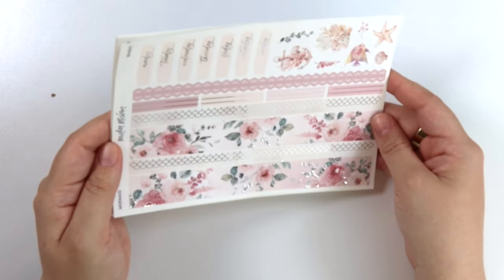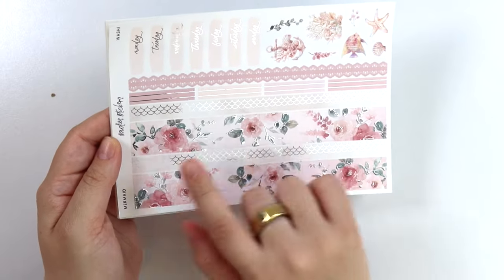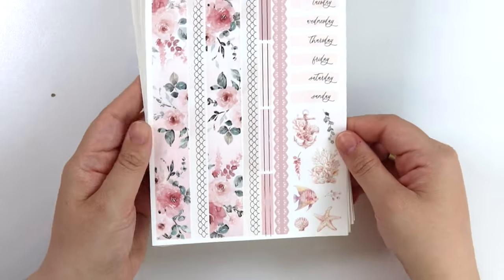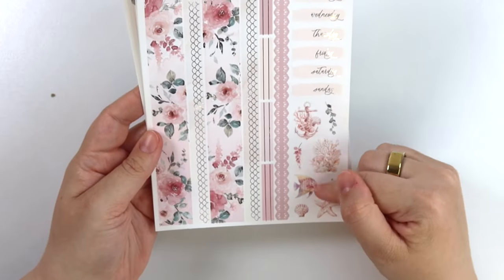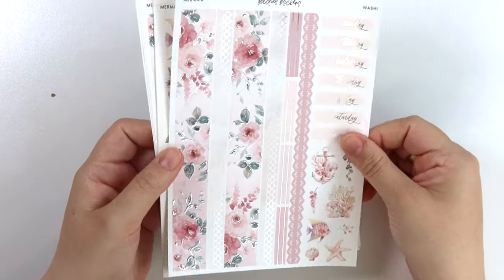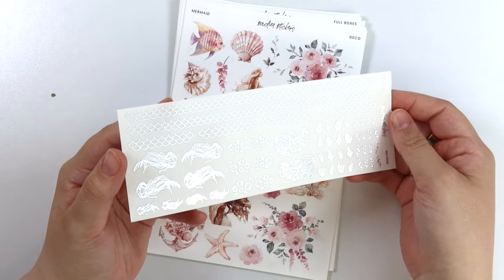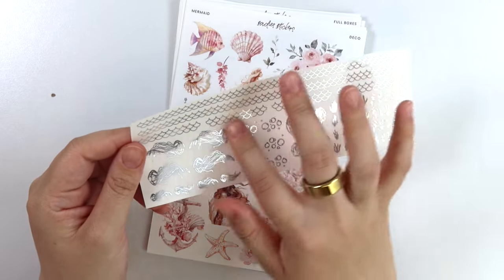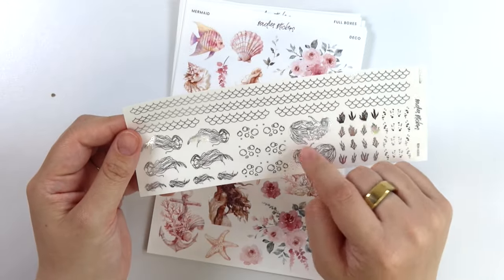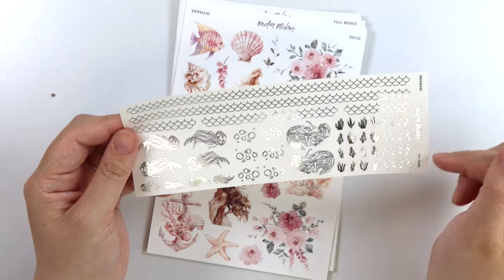The bottom washi matches those headers, so we have the mermaid scallop thin washi and the foiled florals, date covers, and the deco. We have an anchor and some greenery, some coral, a fish, starfish, and a shell. Here is the foil add-on. You have the scallops in a washi length and a scallop divider length, lots of jellyfish, some mermaids, some bubbles, some seaweed, and then some smaller bubbles.